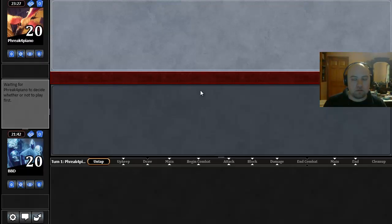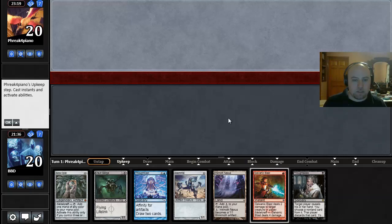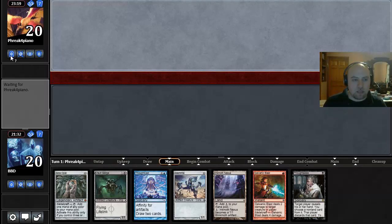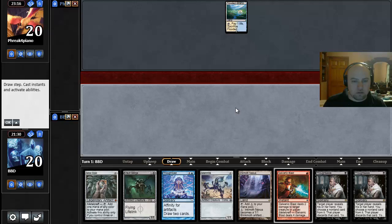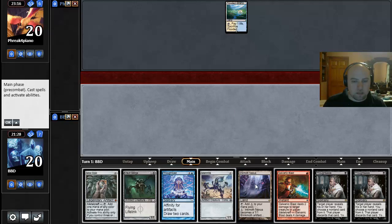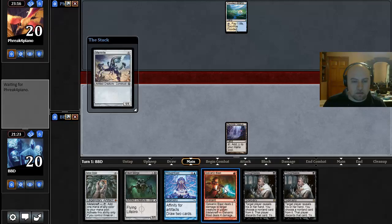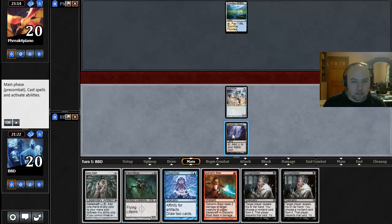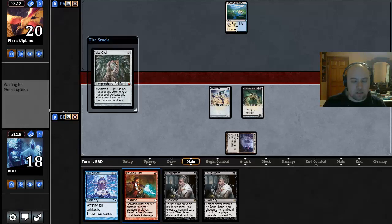He might have like Clasm or something. Alright, we'll keep this hand — this is actually a pretty decent hand. Let me do another Thoughtseize. So I'm gonna play Blinkmoth Nexus, cast a Memnite, cast a Vault Skirge, cast a Mox Opal, and if he doesn't do anything we can Thoughtseize him as well.